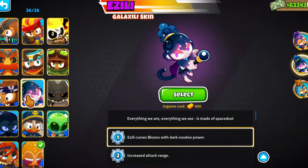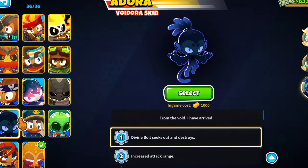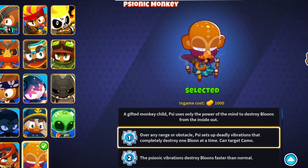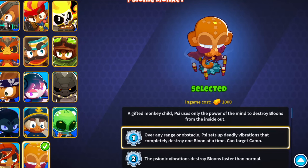Players that don't have all the heroes have to make a difficult choice: which hero is next, what do I buy next, and what is the benefit of getting a specific hero? So I created this list with the order in which I think people should be buying the heroes in BTD6.